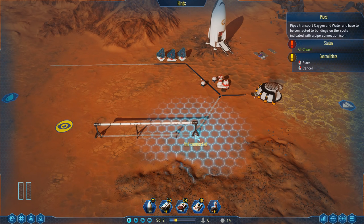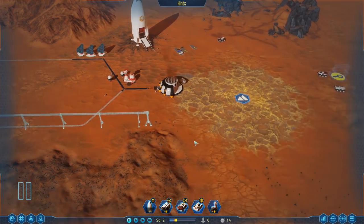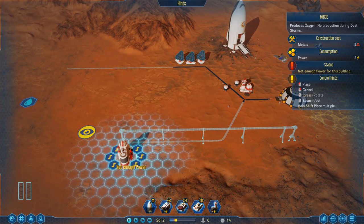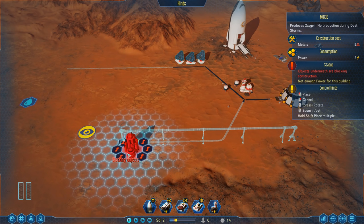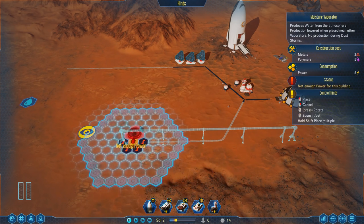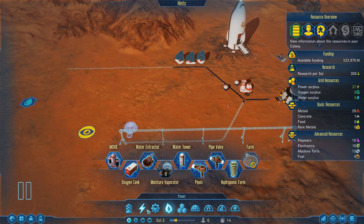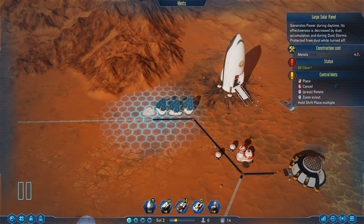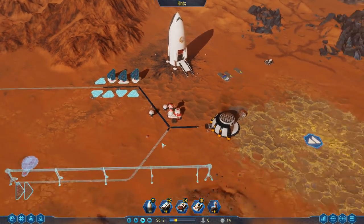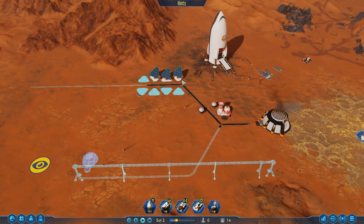We can start building some pipes on top of that. We'll start moving the pipes in the direction we're going to be building the dome, and let's get our moxie up and running. The moxie is basically our main supply of oxygen, but we need a moisture vap anyway. Let's build a moisture evaporator right here. Apparently we don't have enough power, so we'll fix that by adding another solar panel. Four more solar panels are going to come online — how much do we need? Four metals, which we have more than enough of.